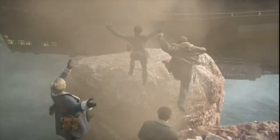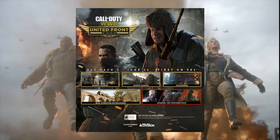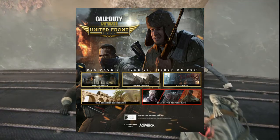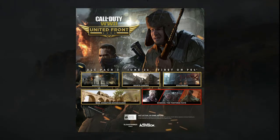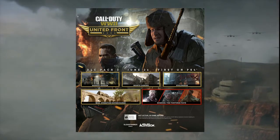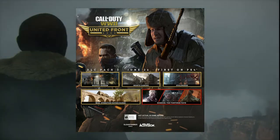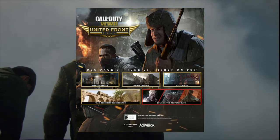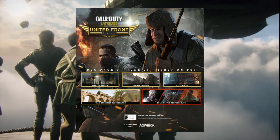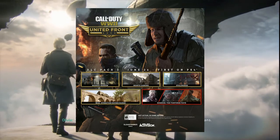The new multiplayer maps from DLC 3 that are going to be released are Market Garden, Monte Cassina, Stalingrad, and War Operations Supercharged. As we already know, the Nazi Zombies map name is the Tortured Path. The official release date is going to be June 26th, which is only 7 days away. Call of Duty World War 2 Nazi Zombies DLC will release on June 26th.